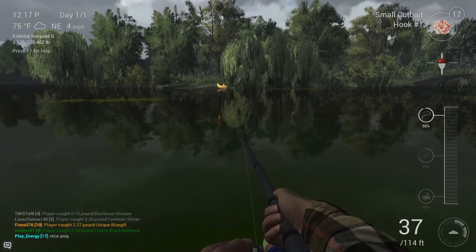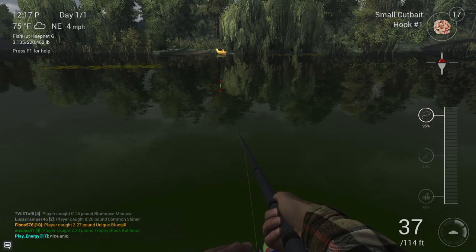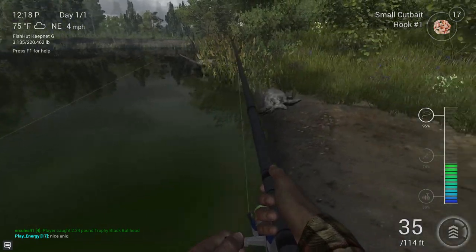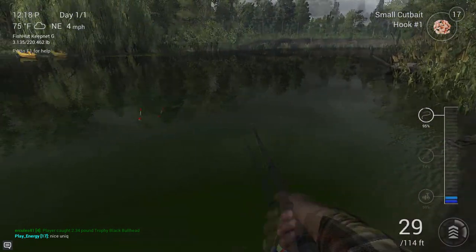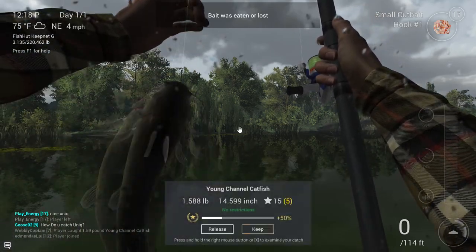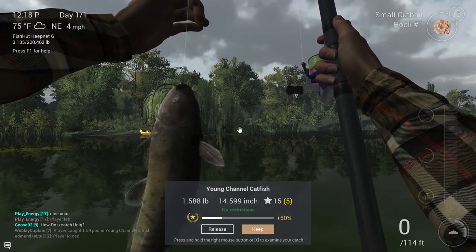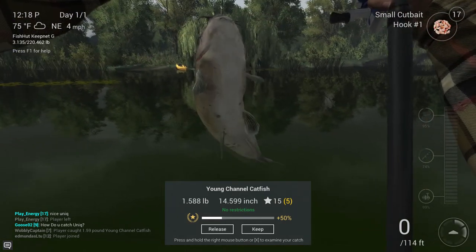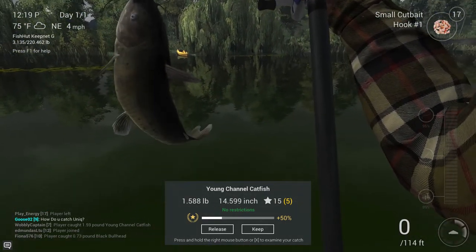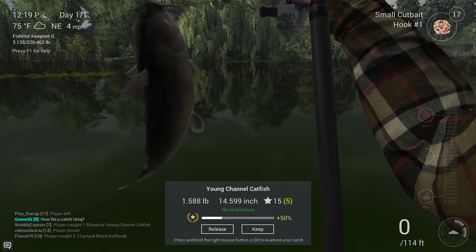While I was rabbiting on there I think we had a little knock on the bobbin — I didn't hit it. Sometimes I miss them, you get a little knock and miss it. But there we go — that's a good bite! We're in! There we go, another young channel catfish. Easy peasy — give him a kiss and chuck him in the net.